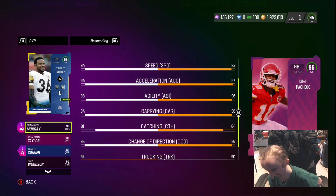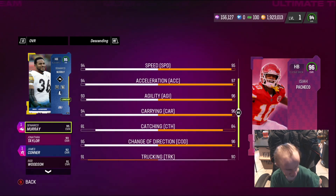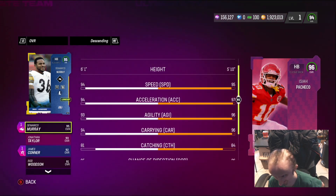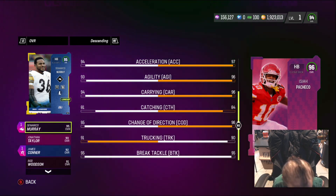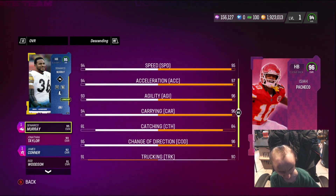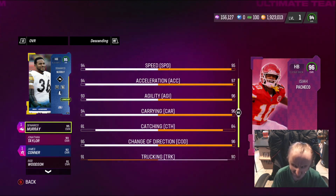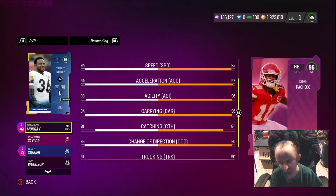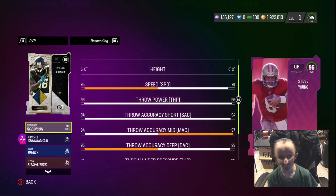Next we got Isaiah Paxia — 95 speed, 97 acceleration, 96 break tackle. He's basically like every other halfback that's out right now, nothing really stands out. Keep Byers — still the best halfback.